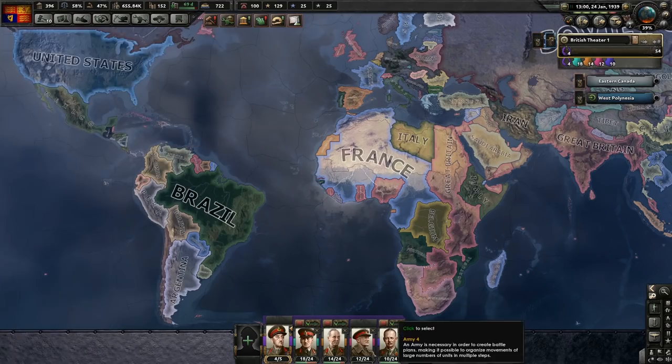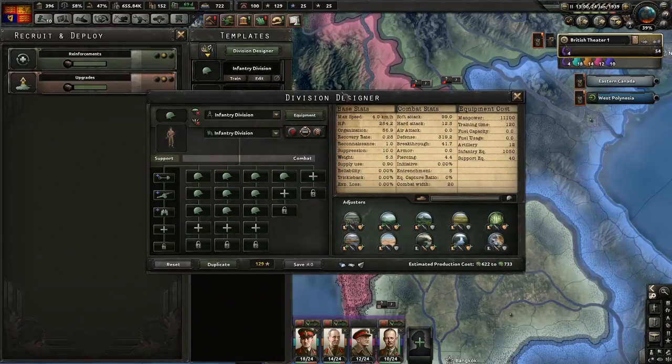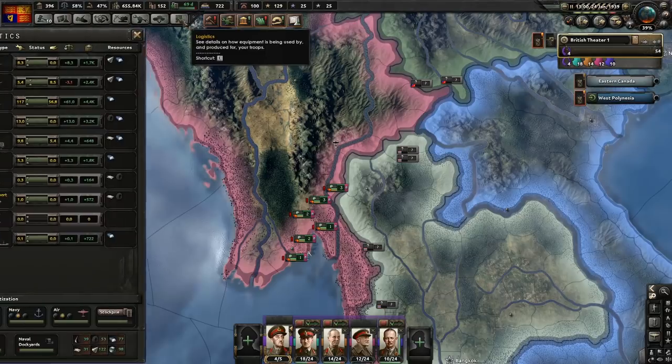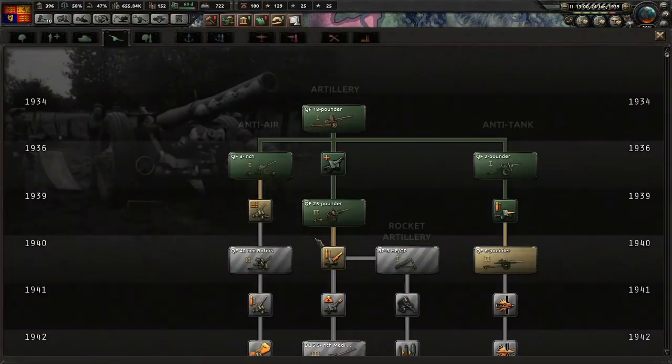We don't have enough guns. Unless I bin these 12 divisions that currently aren't doing anything - that might give us some guns. Because currently we use a thousand, so there's 12. That's 12,000, which will put us up to very close indeed.